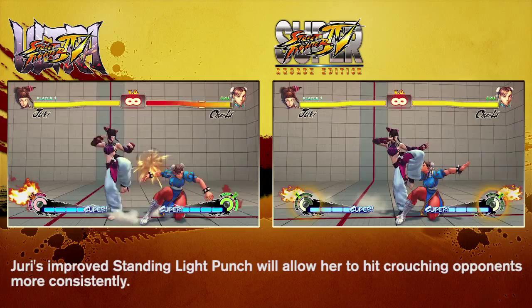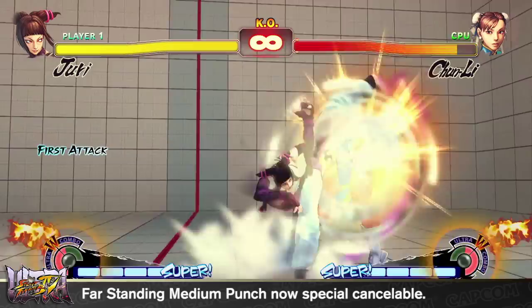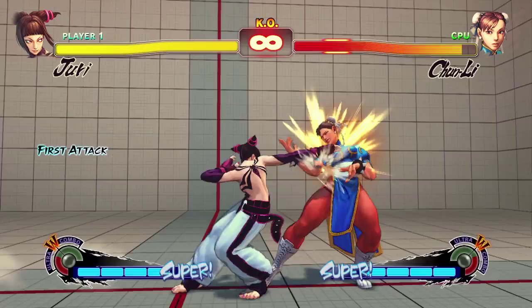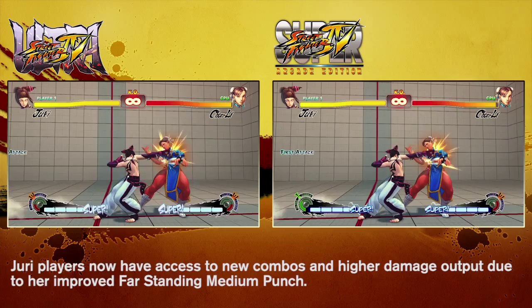Juri players remarked that outside of her crouching medium kick, they didn't have very many far-hitting attacks that could be cancelled, thereby making her feel limited if she wasn't in close. To address this, her far standing medium punch can now be special cancelled. Now Juri players will have more options on how to deal with opponents who play a zoning game.